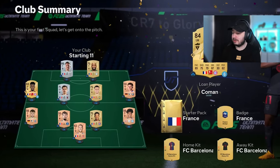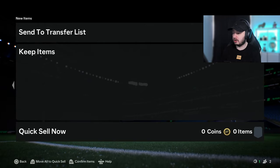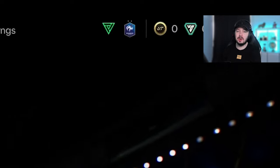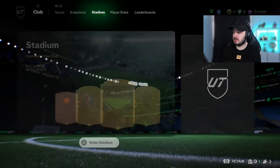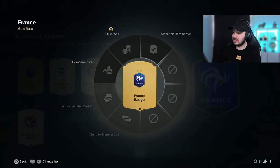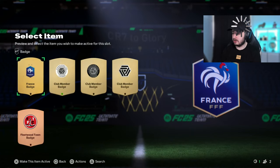We got our starting XI and we should have some starter packs as well. We can send this to the club, then exit and we're in the menu. As you can see, we have zero coins, but we can quickly change that. If we go to the club, then to stadium, we switch this around because we want to have coins. Points are very important, especially at the start. This item came up as untradeable out of nowhere.